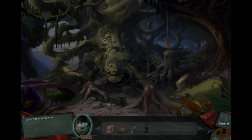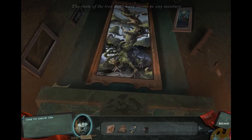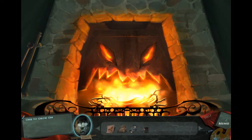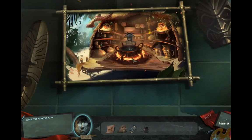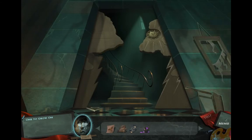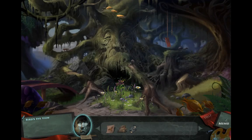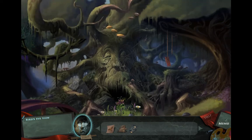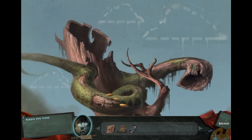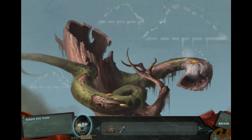Now we need to make the tree grow, but to do that we'll have to go back and get some of the potion. The tree starts to grow and there are actually mushrooms that can help us climb up and get to the top, but there are a lot of bugs eating the bark of the tree, so we can just use the bird to eat all the bugs.